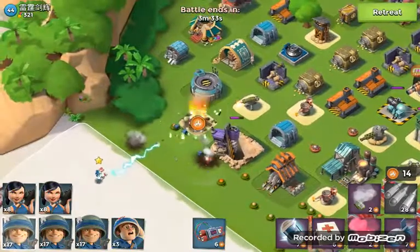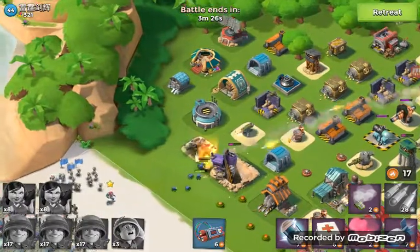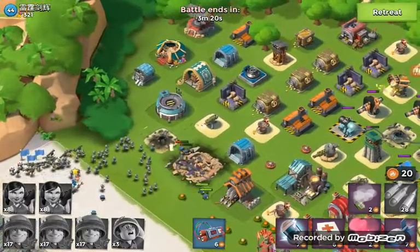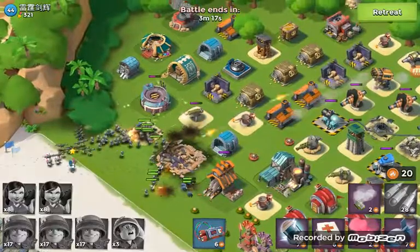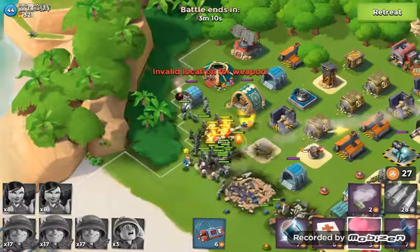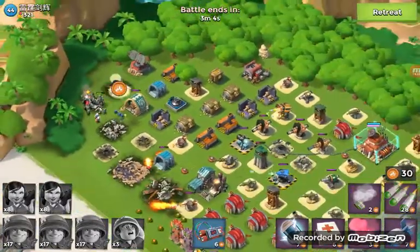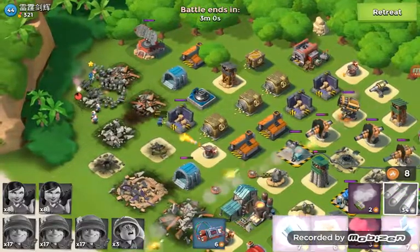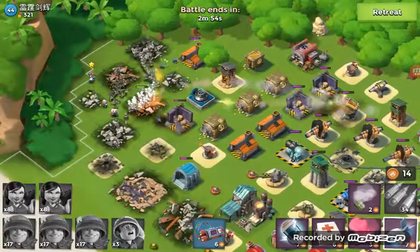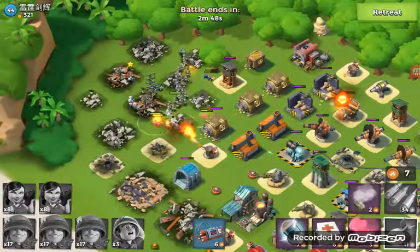The barrage is about to take out that cannon, so now I can deploy my troops. I'm going to collect all this free GBE. I need to take out that rocket just in case I lose all my riflemen. All I need now are some artilleries — one more will definitely do it.